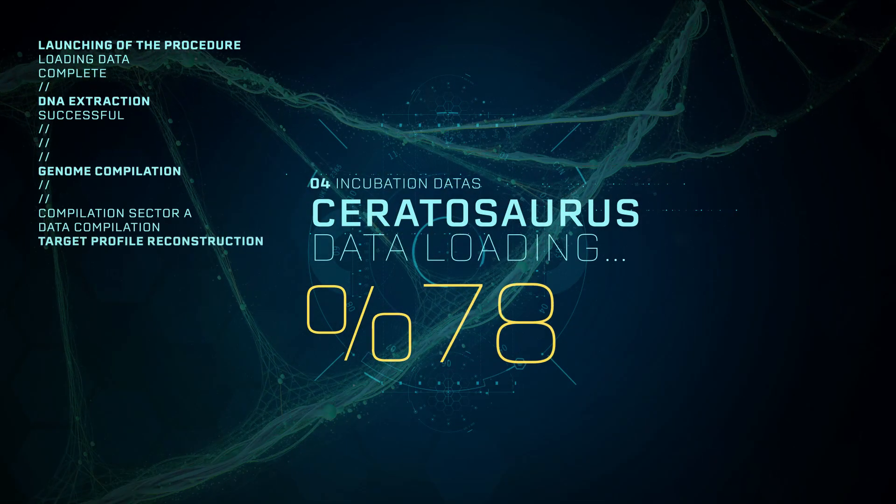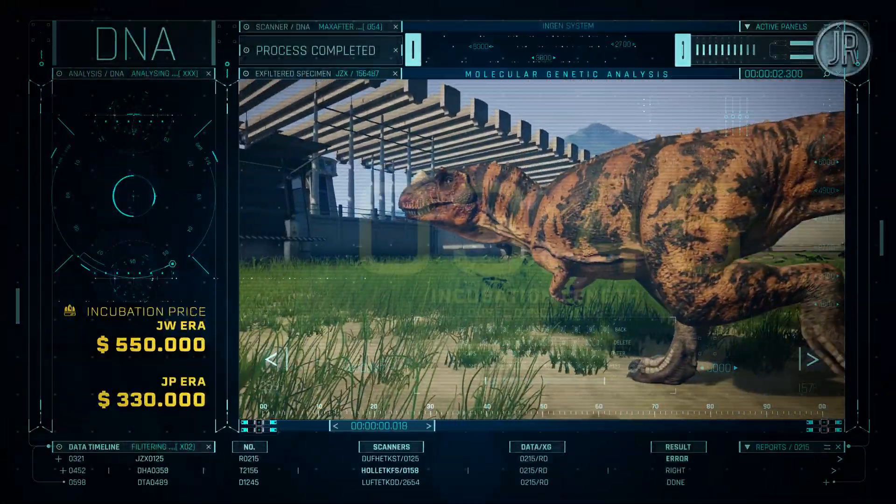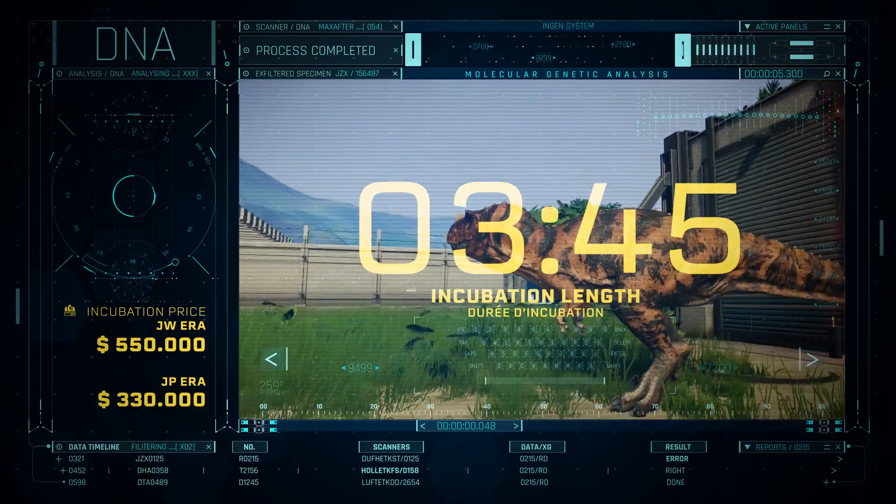Incubation process started. The incubation of the Ceratosaurus is moderately fast, with a duration of 3 minutes 45 seconds.